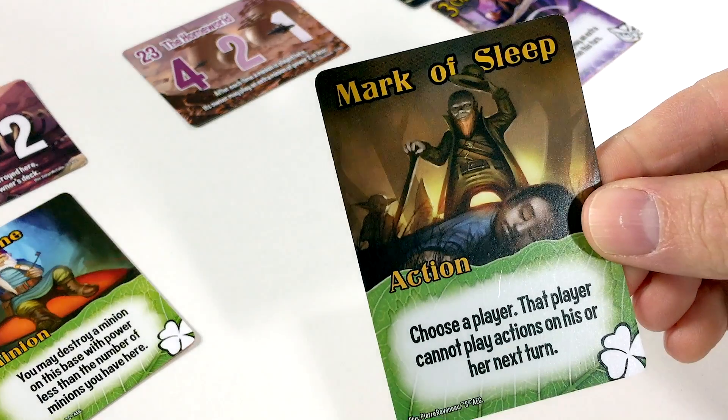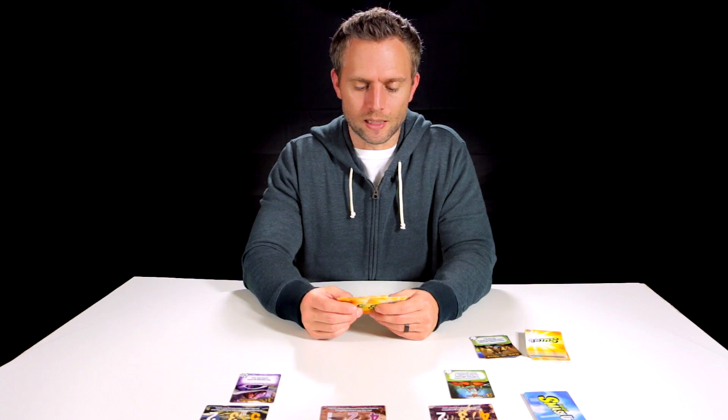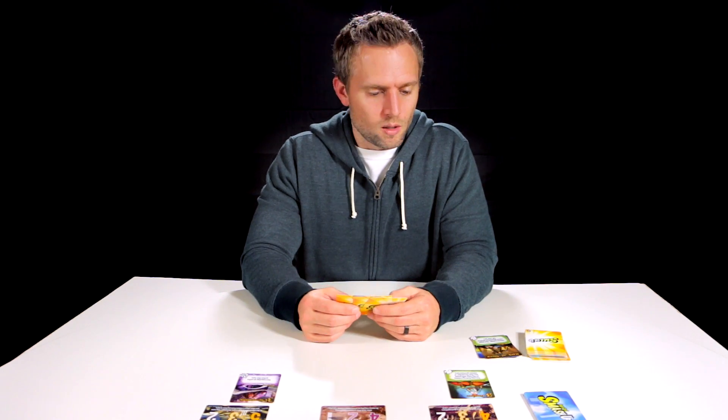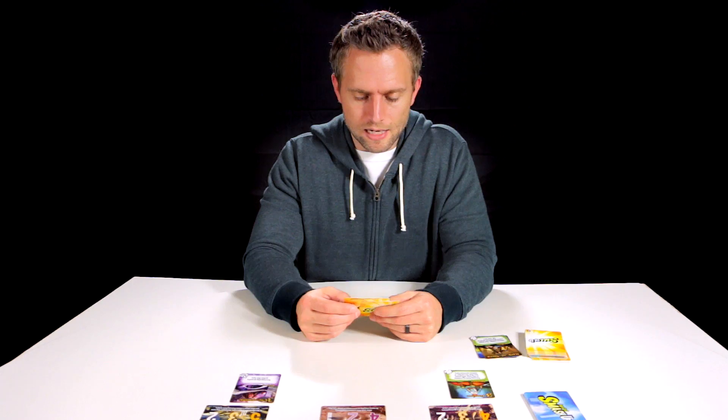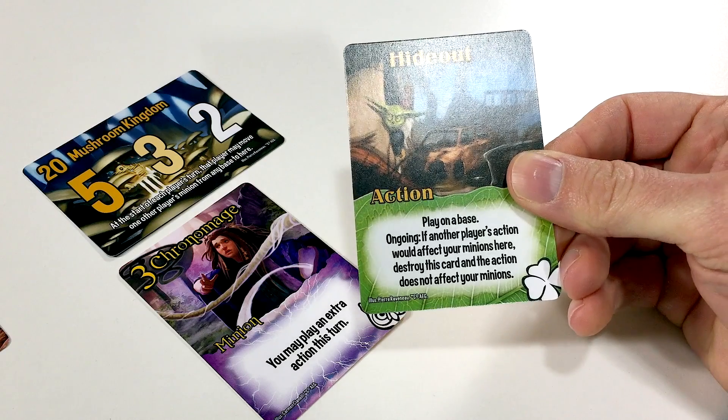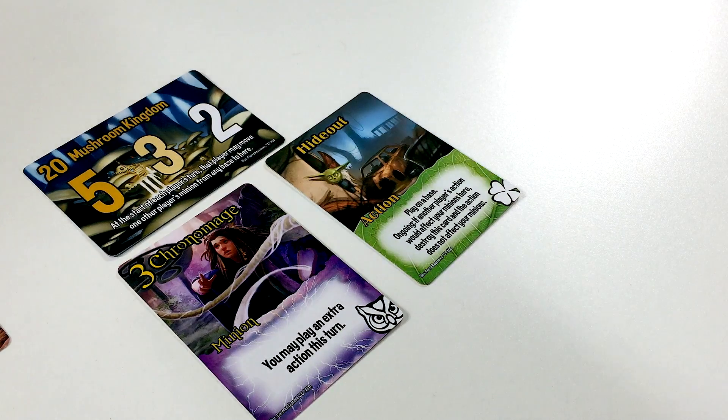Back to Wizards Tricksters. It's a good thing Ninja Dinosaurs didn't try to play any actions because they actually couldn't — because of the Mark of Sleep card. I kind of forgot about that, but it worked out since they didn't play any. Wizards Tricksters have no minions in hand, which is kind of a bummer. So right now we can only play actions. We're going to play that over here on the Mushroom Kingdom just to protect this minion — if this minion were to get destroyed, the Hideout card would be destroyed instead. We draw two new cards.